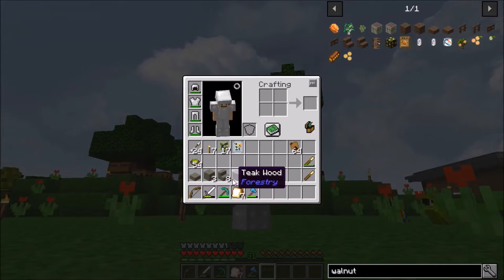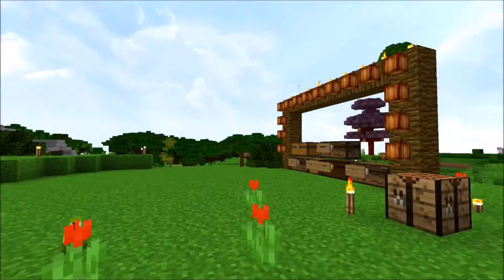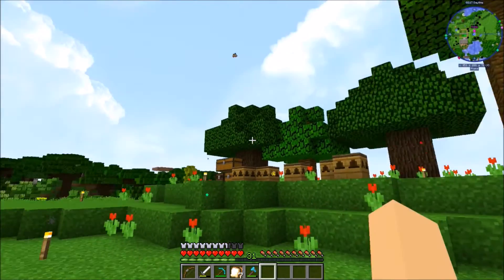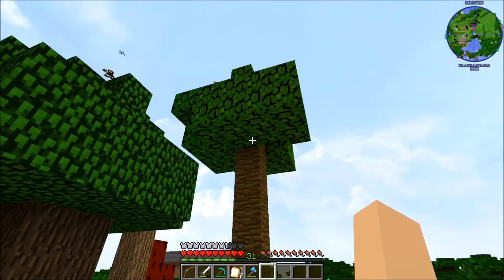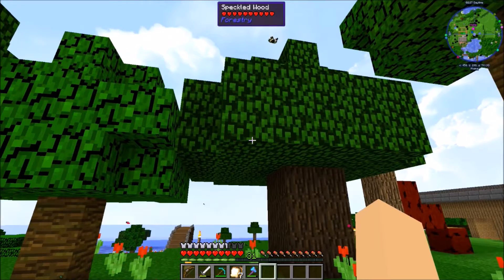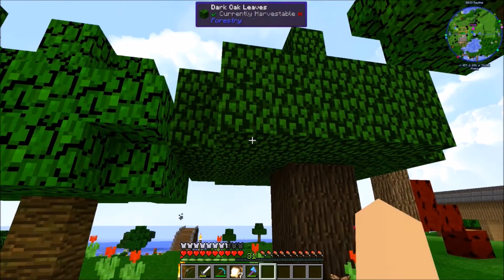You guys have got to see this stuff - it looks really really nice. So the teak sapling is a percent dropling that you can get between one of the jungle trees and something called a speckled wood. What is a speckled wood? I've seen something called a speckled wood.